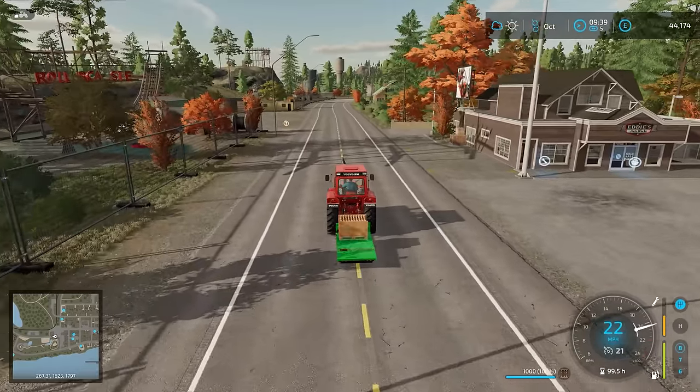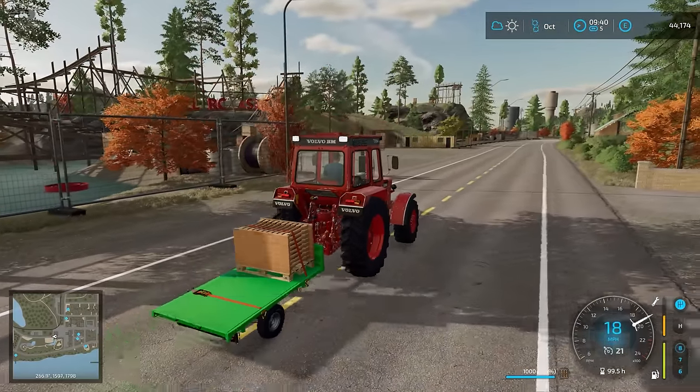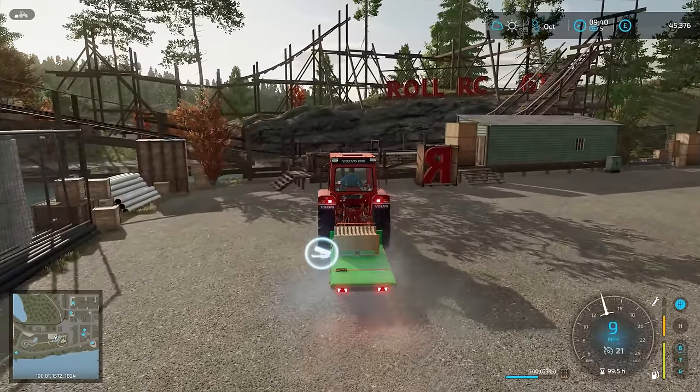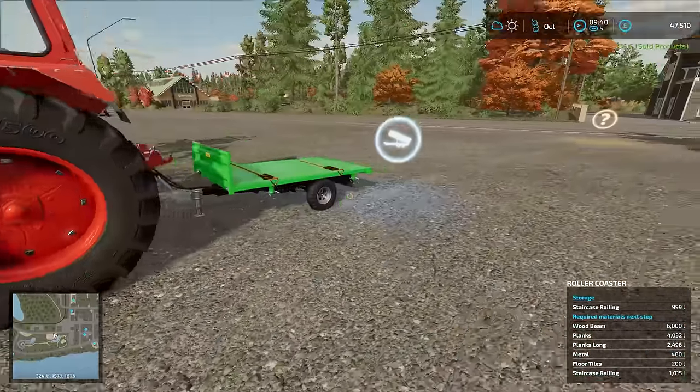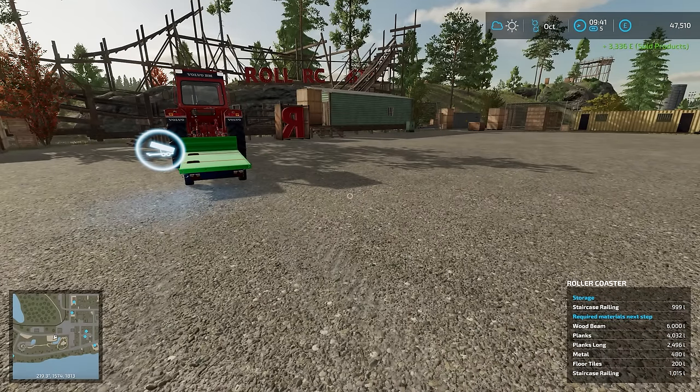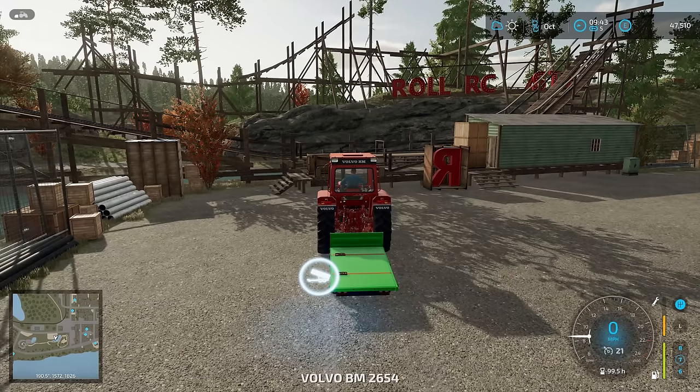First stop is the rollercoaster. I have a delivery of staircase rails just here, so they can be slowly processed. You can see that we do have the required materials for the next step. Staircase railing requires 1015 litres and that is going to be decreasing. We just need a few more litres — probably like 15 or 16 litres left after these to actually complete the staircase railing section. I think some of those things we can actually purchase — planks, that sort of thing. So we'll come back onto this at a later date.